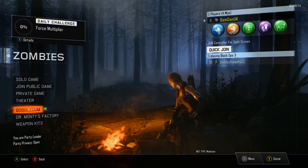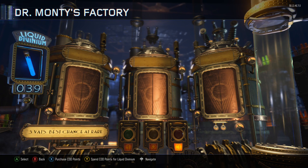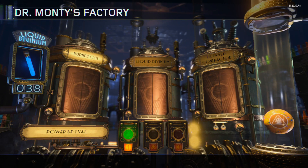Hey, what is going on guys, Ben the UK here. I'm going to be showing you how to get the ultra mega rares such as the Perkahoic, which is obviously what you want when you're playing zombies. It's such a good one to get.